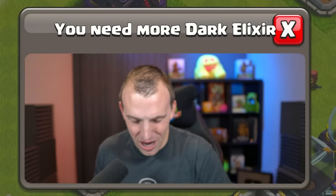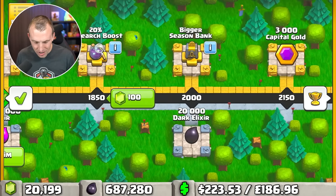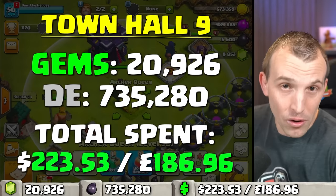One level away from level 30 and we need Dark Elixir. Is it worth gemming those 200? I think it is for the 20,000. Level 30 Queen — that's how much to max a Town Hall 9 Archer Queen. But we need to get to level 85.